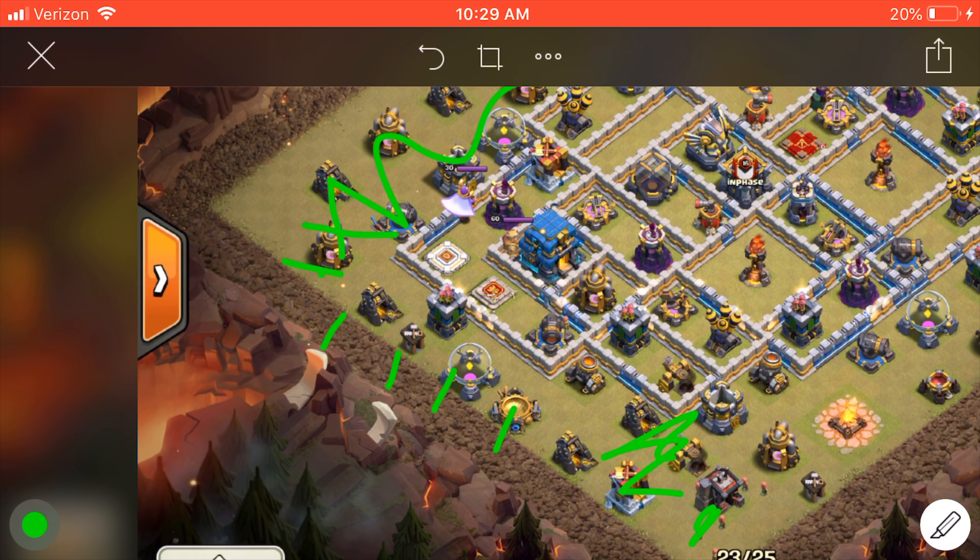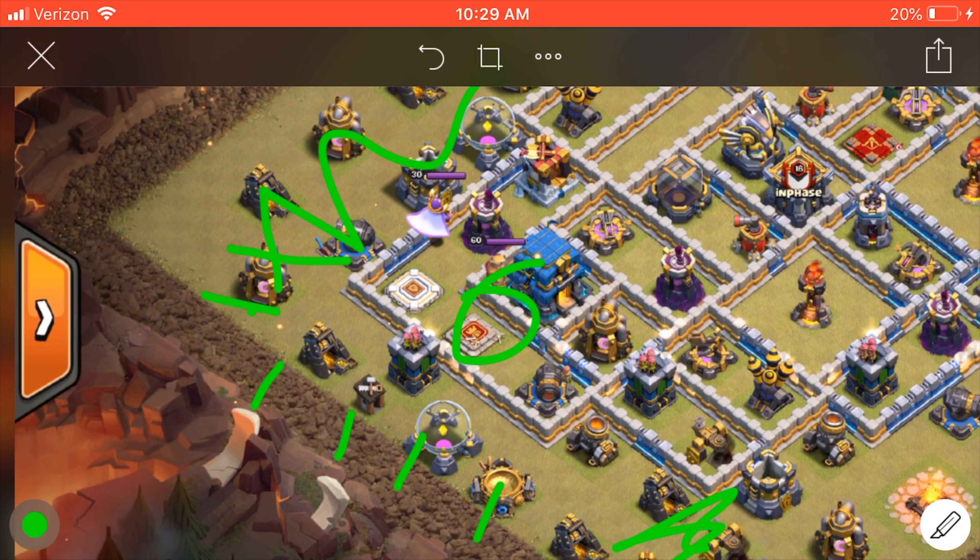The enemy king is here — those PEKKAs are all going to aggro on that king and get sucked in right in front of the town hall, where my wall wrecker is going to break in. So then I'm going to drop the wall wrecker and the bowlers, the queen, and the warden, and rage right in front of the town hall.